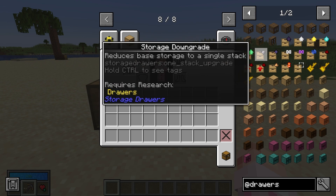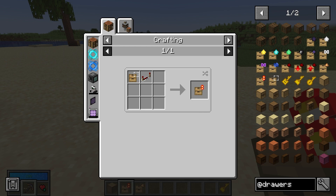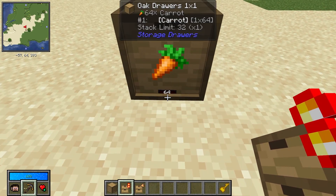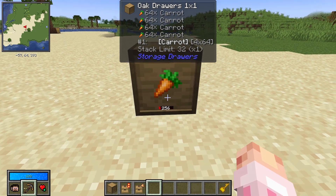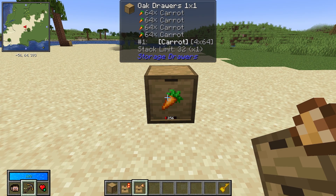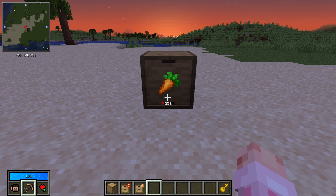Aside from storage increase upgrades, there are a few more. There is the storage downgrade, which sets the storage stack to one — that's all the drawer can hold, and could be useful as an item buffer. There is the ever useful void upgrade: one of these will make it so additional items placed in the drawer over its maximum are destroyed — great for filtering your items. With a fill level upgrade, you can see a little progress bar as to how full your drawer is, very nifty if you don't want to remember all the different levels. And an illumination upgrade will make sure your drawer is always bright — even at night, you'll never have trouble seeing it.